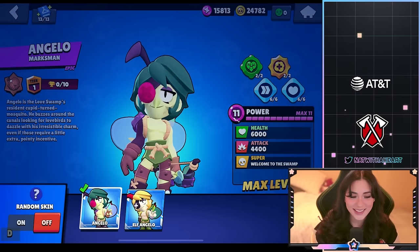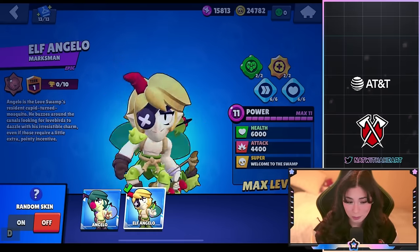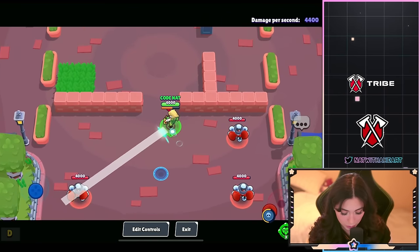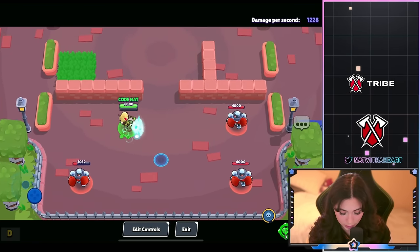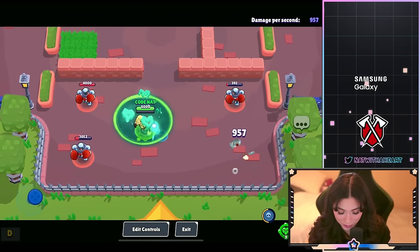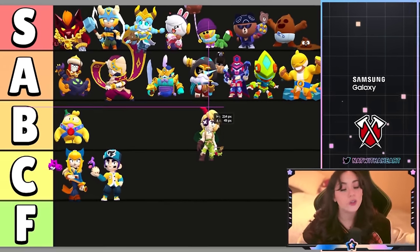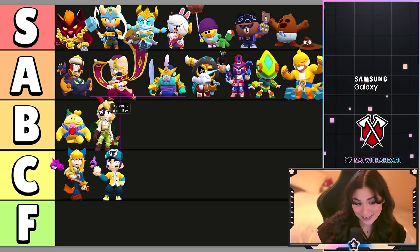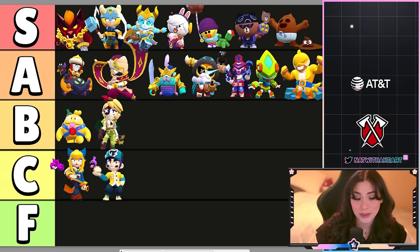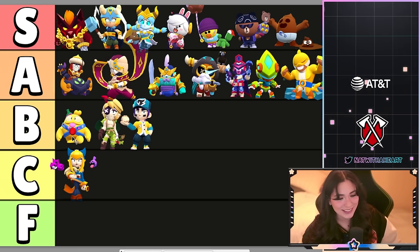Next up we have Elf Angelo. It's kind of a recolor — not much changes. It's a rare skin so it's gonna be 29 gems. The shots look cool but I can't tell if much changes since I'm not too familiar with the brawler. Let's see the super — can't really tell if it changes much. It's a recolor, but I do really like it. I think the skin is gonna go in B tier. And I think I'm gonna move Fang to B tier as well because it's not too bad — it comes with stuff.